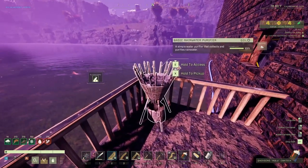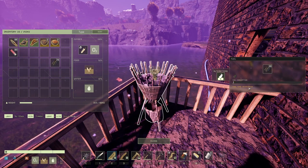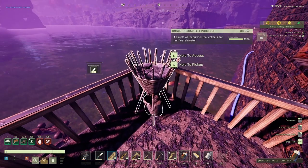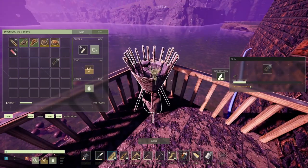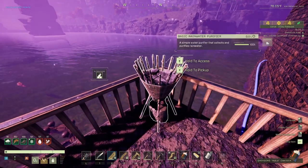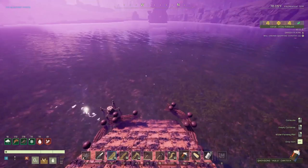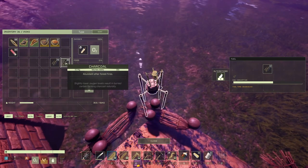The basic rain water purifier works the same - drop charcoal in it. It should fill up but it seems to be waiting for rain since it's not raining right now. I'm not sure why it's consuming the charcoal when it shouldn't be using it unless it's raining and producing water. This one I'm less sure about, but the in-water one works well. Let's put more charcoal in - two liters.